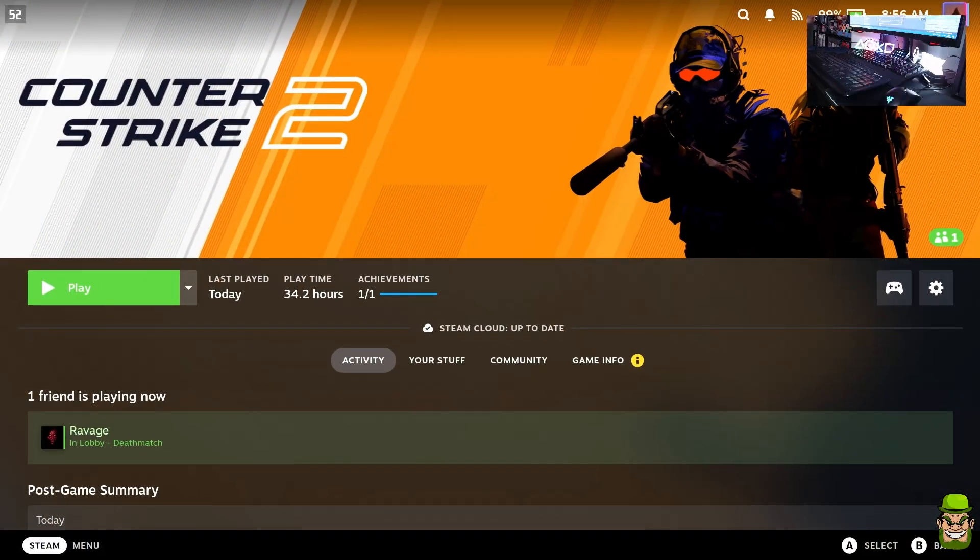Welcome back to the channel. Counter-Strike 2 is out and today I'm going to go through getting it up and running on your Steam Deck. There are a couple of launch commands needed right now because there are a couple of bugs on launch on Steam Deck and on the Linux OS, or Steam OS as you want to call it.